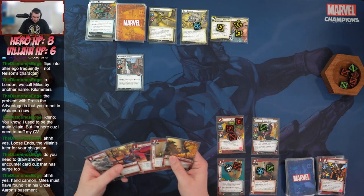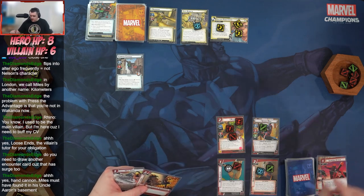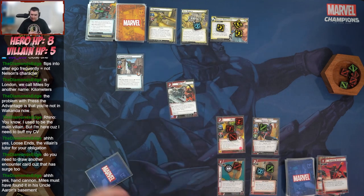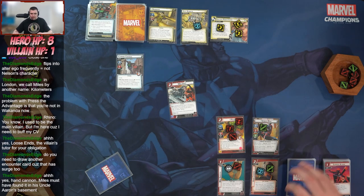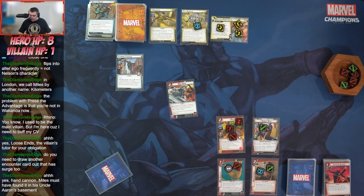We're going to toss a Surprise Attack and an Audacity — whenever I pay with Audacity I get to deal the damage to the villain. We play Web Shot: deal four damage to an enemy — one two three four — and since I paid for this using a lightning resource (a wild), I resolve Spider-Man's Venom Blast ability: deal two damage and stun Sandman.